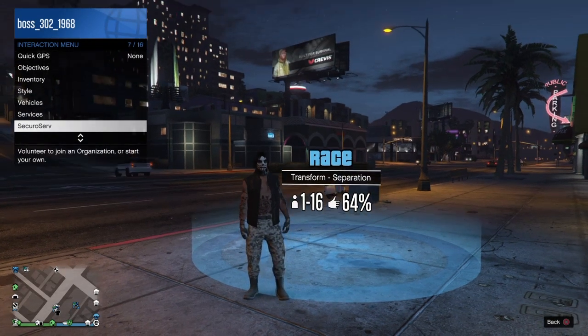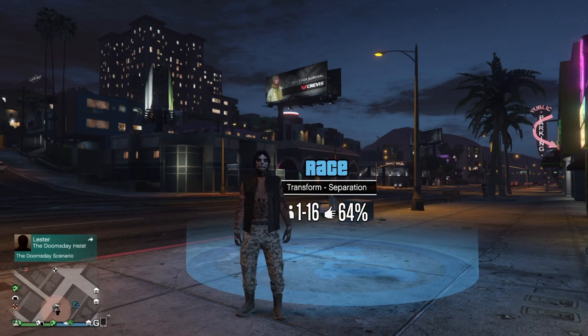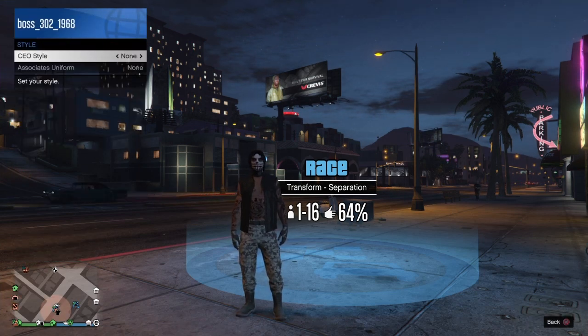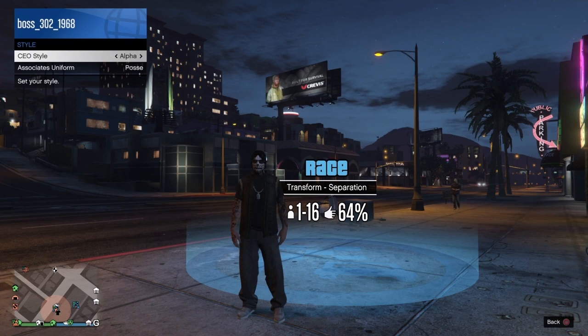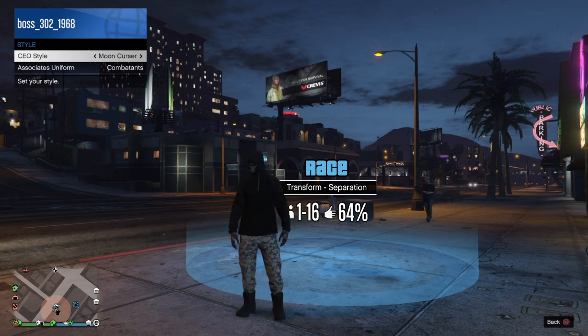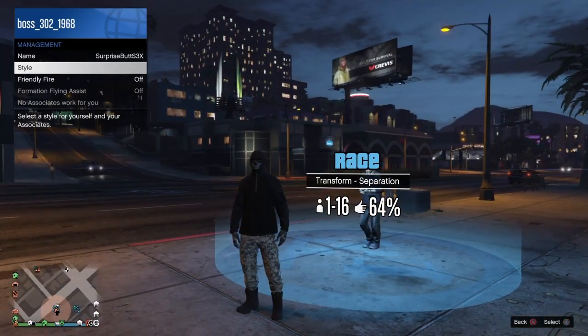Once that's all squared up, open the interaction menu, go to Secure Serve, and register as CEO. Then go to CEO, then Management, then Style, and scroll over to the right until you see the Moon Cursor outfit. Once you see that one, you're ready to do the glitch.